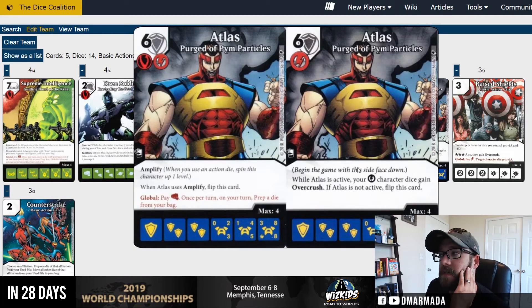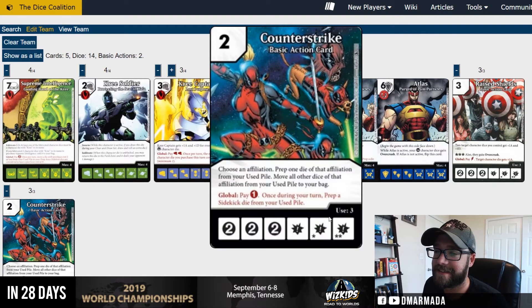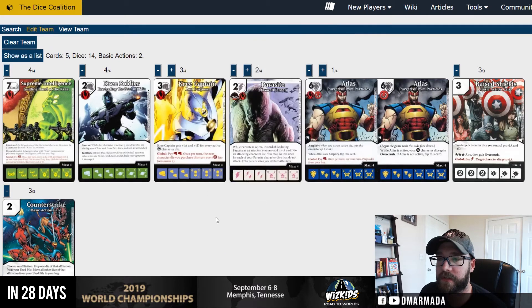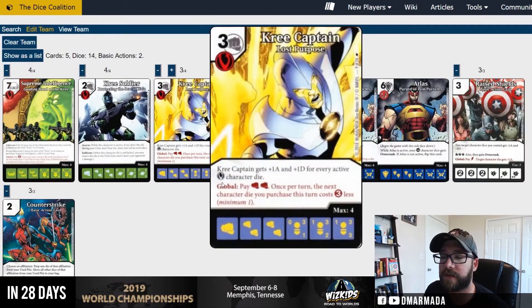It's interesting that both of these teams have ended up with fist characters. Maybe it's just because I keep running Counter Strike. A bag fixer is super important and you're going to have fists, especially if you're rolling these on energy faces rather than character faces to trigger all the swarm. Other villains we can jam on here to buff up your Kree Captain, or things that make him harder to deal with.